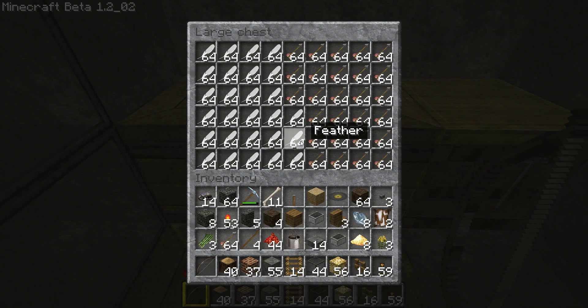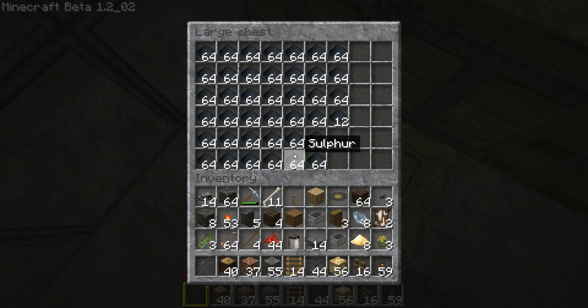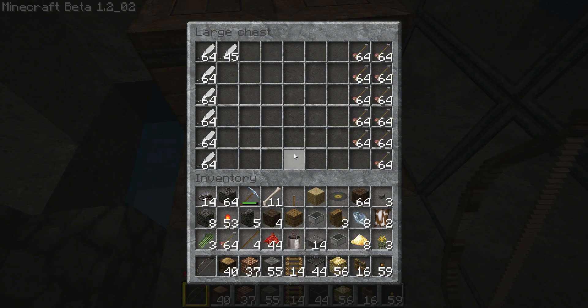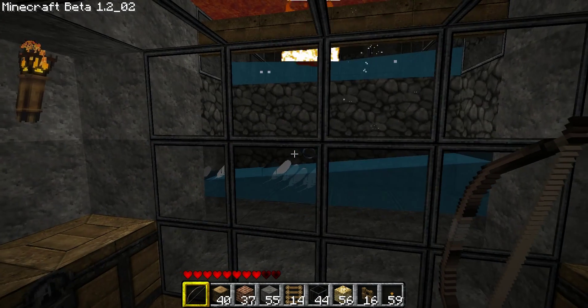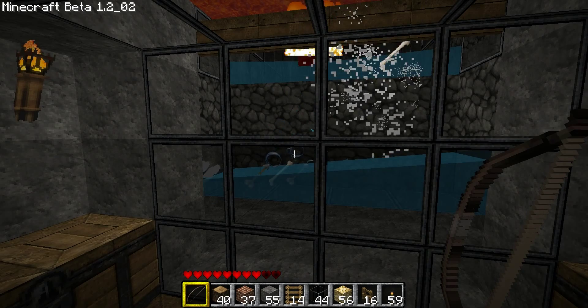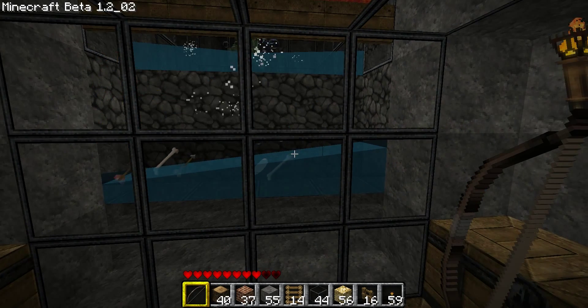Just look at the chests — some arrows, more feathers, lots of gunpowder, more feathers. Basically this thing works. I'm guessing about 80, 85, maybe 90% of the mobs arrive here and just get killed.